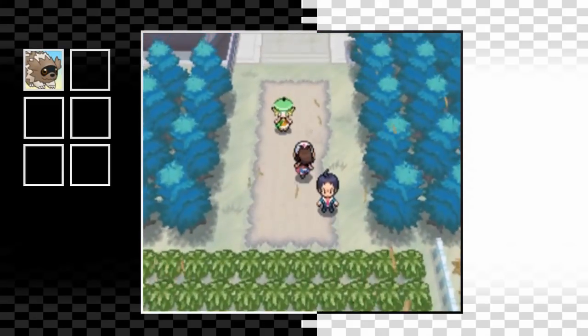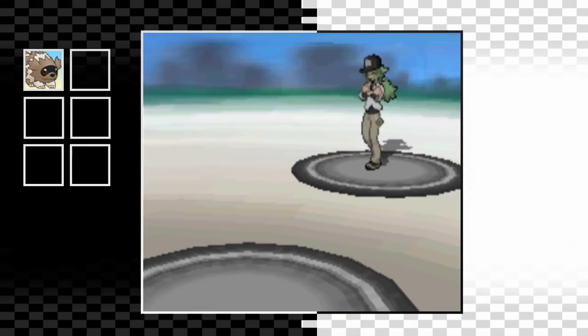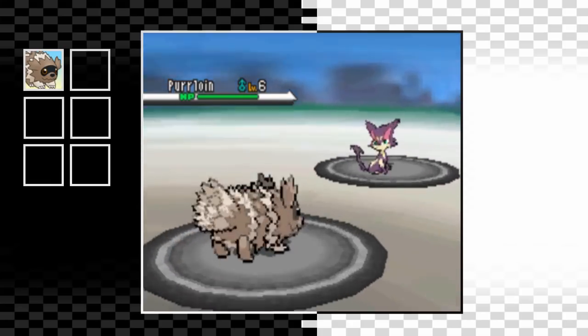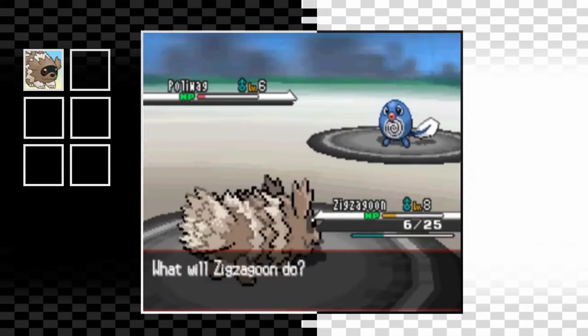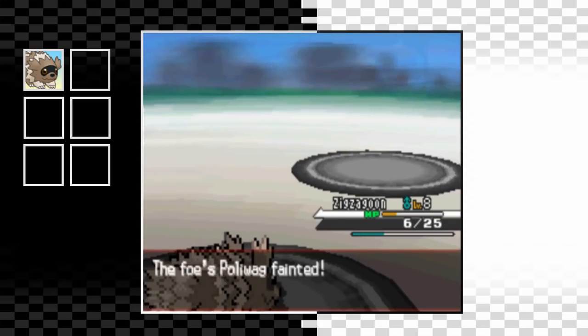We need to beat N with just a Zigzagoon. I can't really train it up much because we can't run into any more wild Pokemon, so this did take a couple of attempts. But at least we level up while beating him. Purrloin goes down easily enough to a couple of Tackles. Ralts only takes two Tackles to go down as well. Poliwag wasn't even that much of a problem either - once again a few Tackles are all we need to get the KO.